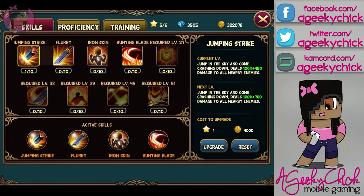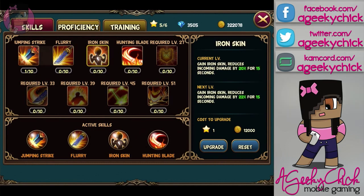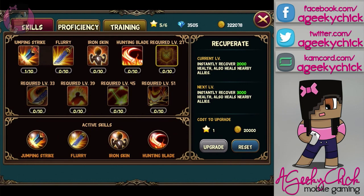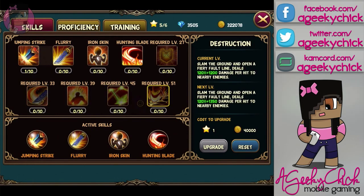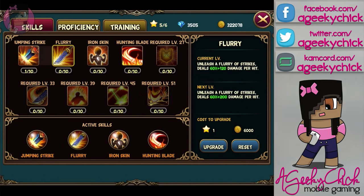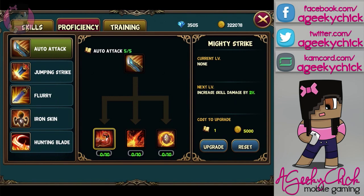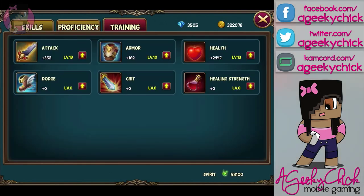Just to show you some of the skills for the warrior, I have Jumping Strike, Fury, Iron Skin, and Hunting Blade — those are the ones I've unlocked so far. The next one will be Recuperate, so that's good, some healing. These go up until level 51 — I'm not sure if that's the level cap. In order to upgrade these, you need stars; right now I have five out of six. Since you have so few stars, you kind of want to be picky and choose wisely which skills you upgrade. It's kind of the same thing with training — you use spirit. I have a lot of spirit but it can go quick. I went and bumped my attack all the way up to 19, and also my armor and health, but I haven't done anything for dodge, crit, or healing strength. It's kind of a personal preference — you decide which is more important, or you can upgrade each thing evenly as you get the supplies.